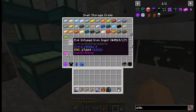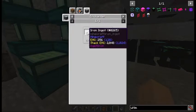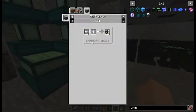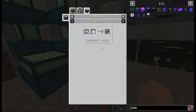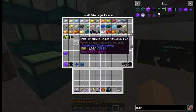The evil infused iron ingot is kind of similar - you go back to the enchanter with 8 iron and a nether star. That one takes 64,000 RF and a minute and 20 seconds to make 8 ingots. So instead of making 1 it makes 8, which means you have to do this twice because you need 9 of those to make the ultimate ingot.